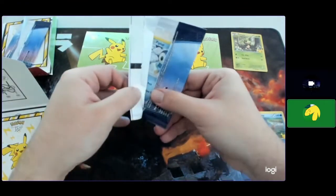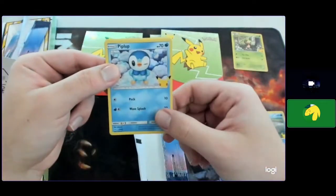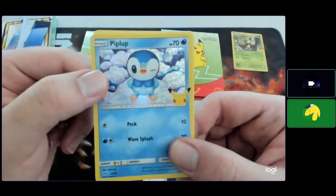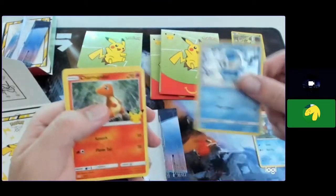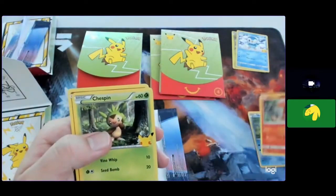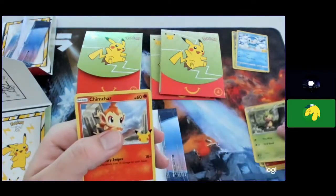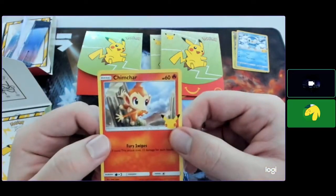Looks like they put the holographic in the front — Piplup! It's cool, winking seductively. It's one of my favorites. The Charmander artwork looks good. Non-holographic Chespin — lame. And a Chimchar.